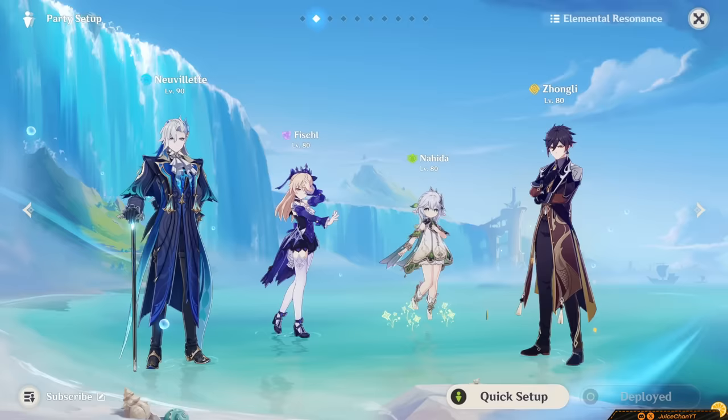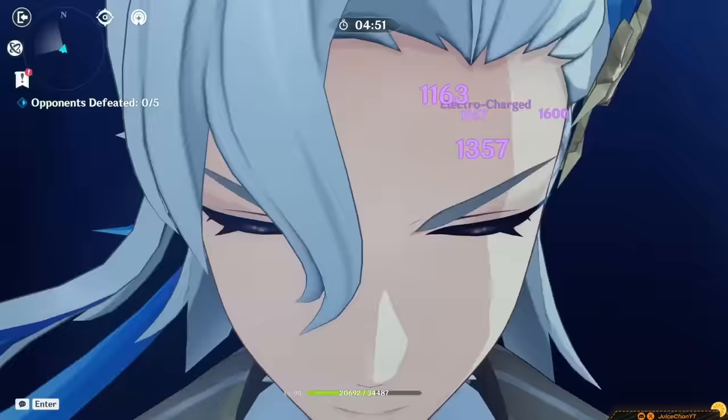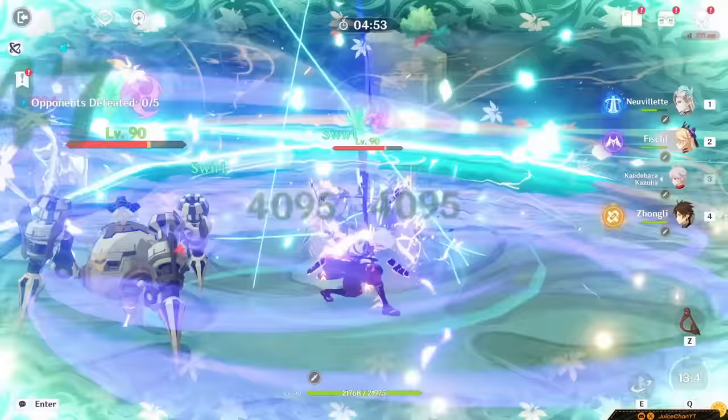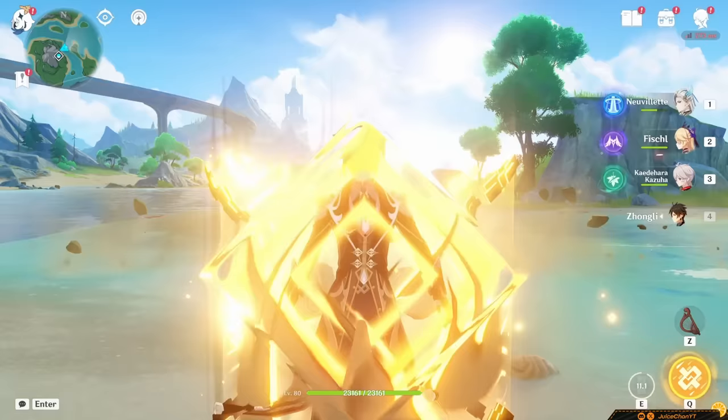Now for teams. Neuvelette's DPS — he deals chunky damage with his Charged Attacks and naturally enjoys a hyper carry team. This team will consist of Kazuha, his best Anemo buffer and grouper which provides him with everything he needs; Fischl for off-field damage and particle generation so he can burst more frequently; and a shielder, preferably Zhongli, so he can avoid getting interrupted.